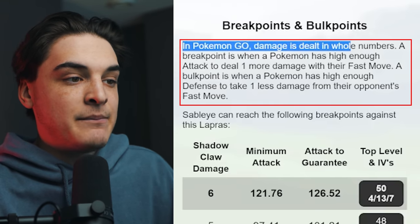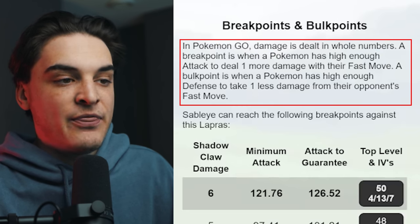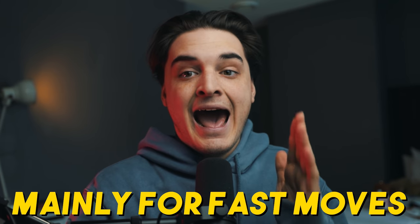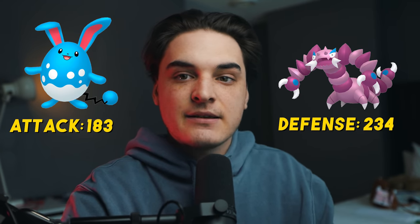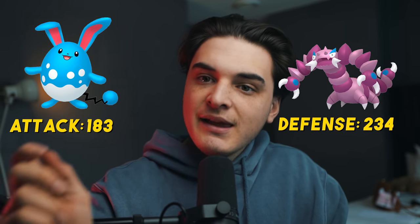Let's hop into it with a simple explanation of breakpoints. In Pokemon Go, damage is dealt in whole numbers. A breakpoint is when a Pokemon has a high enough attack to deal one more damage with their fast move. The first important thing to know is that breakpoints only affect your fast move damage - it's not going to change your charge move damage. Second, it's very Pokemon specific. For example, let's say you have an Azumarill in the Great League going up against a Drapion.